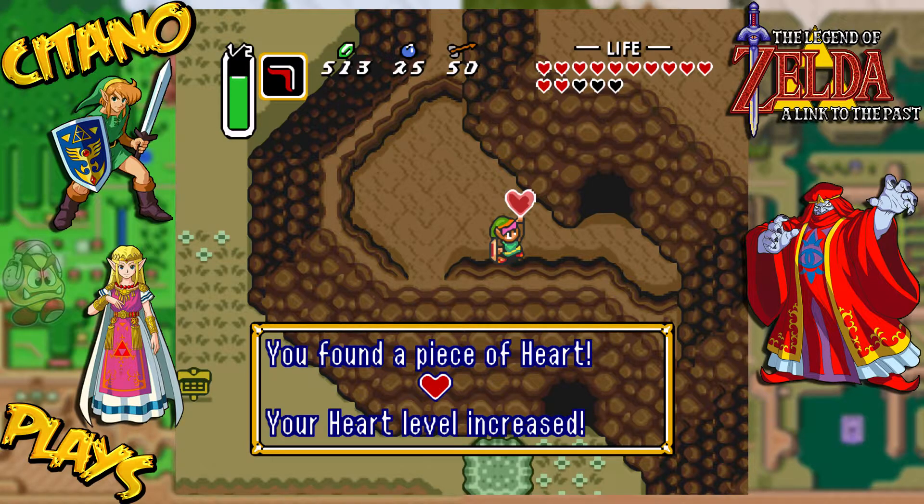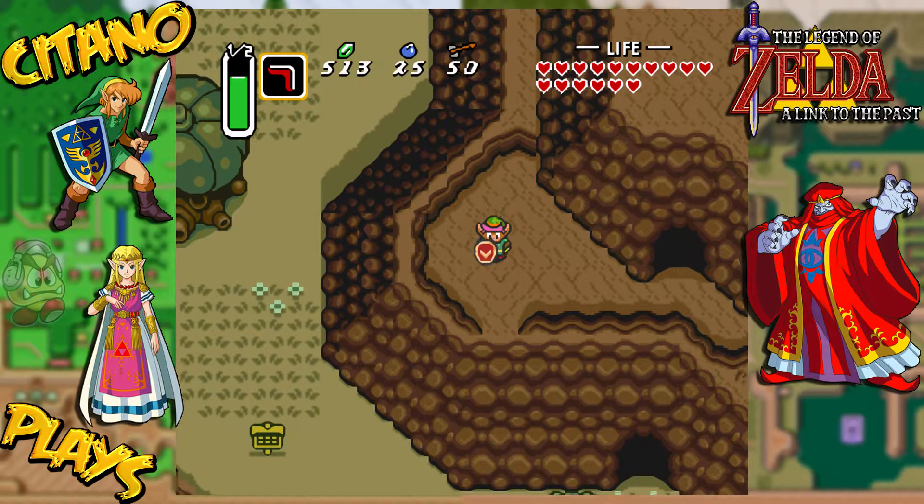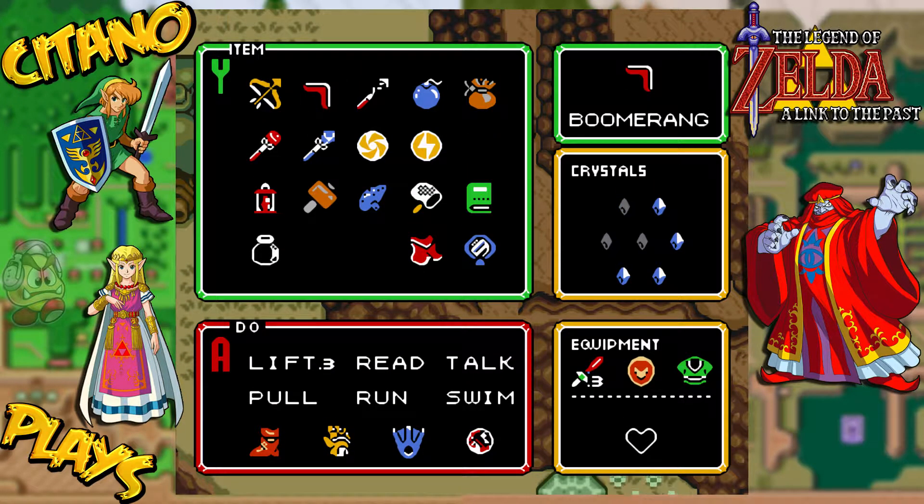Go outside and the piece of heart is ours! Since we got the fourth piece, we now have another heart container! Which means we only have four more pieces of heart to find before we collect them all. Because there are three more dungeons to complete, we each have a heart container, that means we have 19 hearts, and there are four more pieces of heart left to collect.